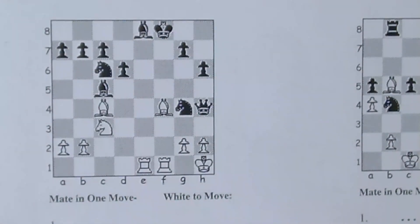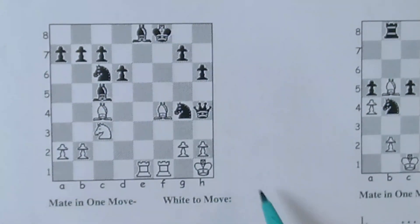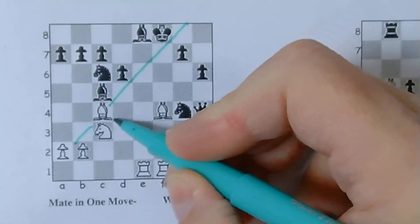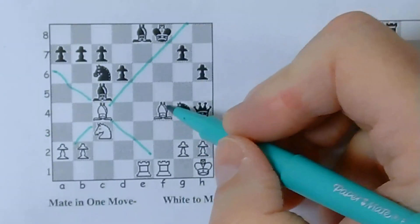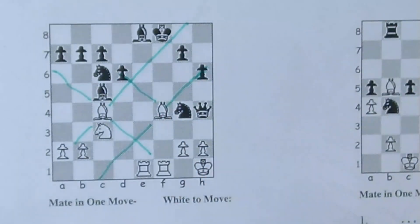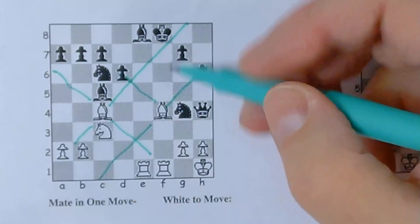I've got the same puzzle I gave you that first day. This one's mate-in-one, white to move. I'm going to draw lines from where my bishops can move. There's my bishop, there's my bishop, and I've got another bishop over here. He could go and capture this guy or down here, or he can go up and capture this guy. So I'm going to check my bishops to see what they can do.